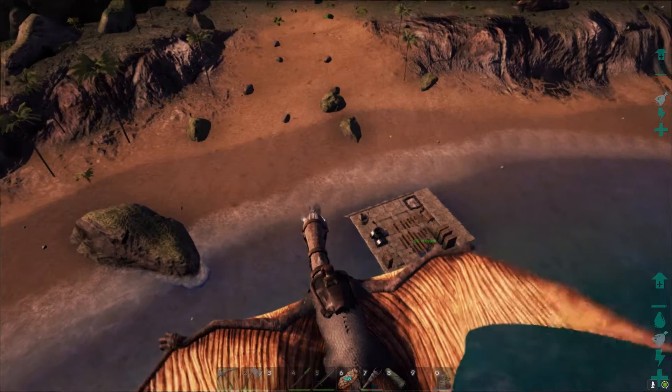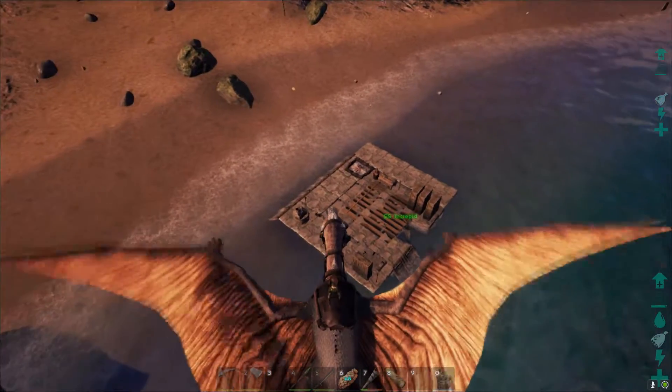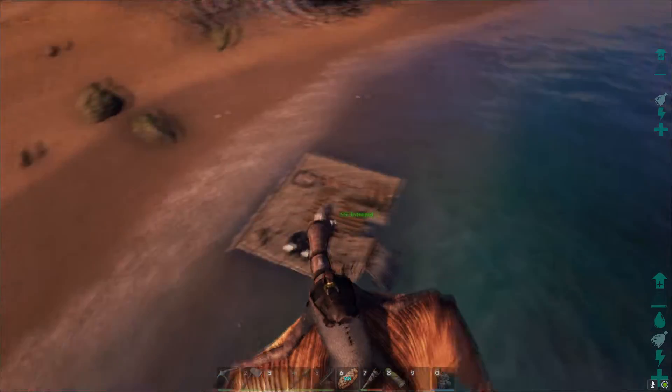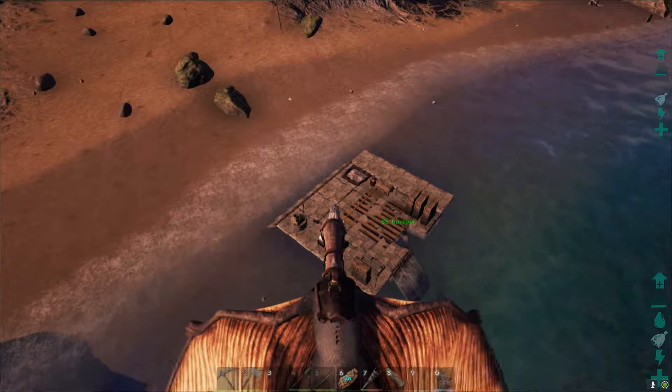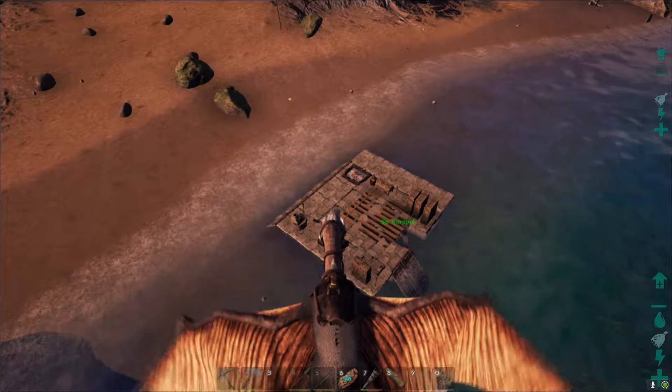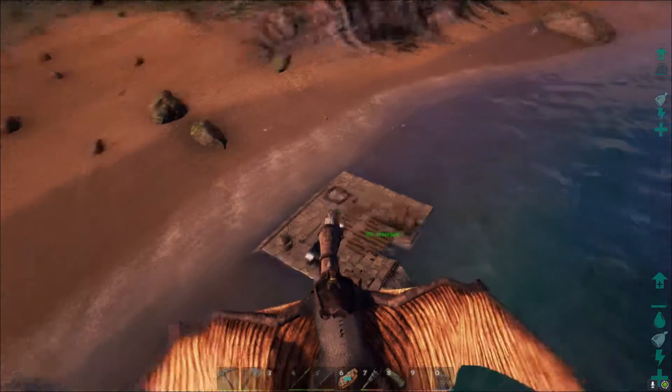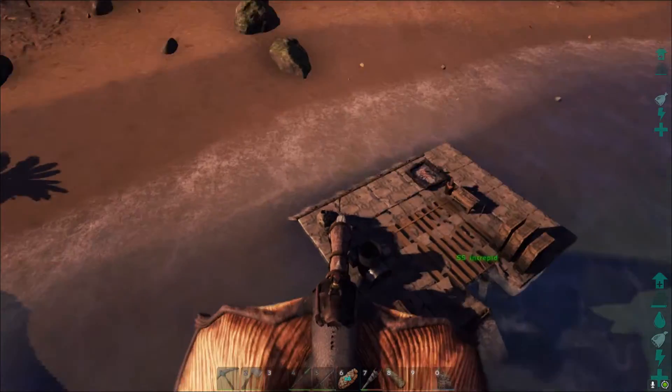So I built a secondary raft. This is a raft that's made out of stone, and it's made where the raft surface is actually at the level of the foundations — at the level of the raft — as opposed to above it, like I see a lot of them. It takes a little bit more time, but I like the way it looks better.